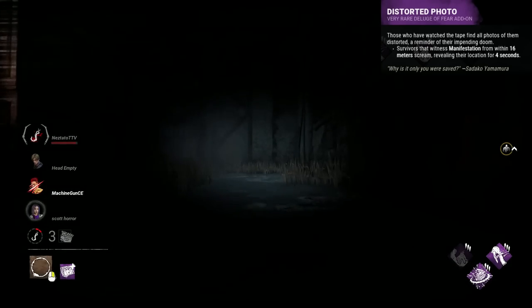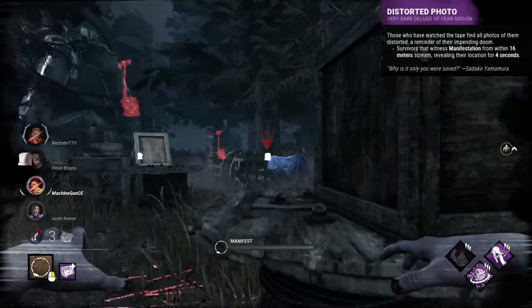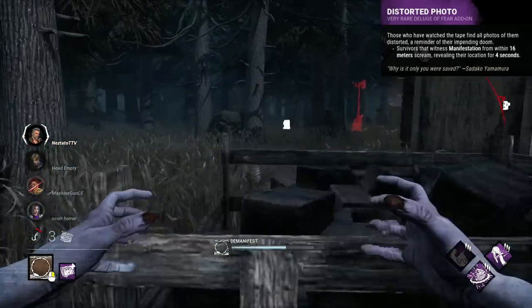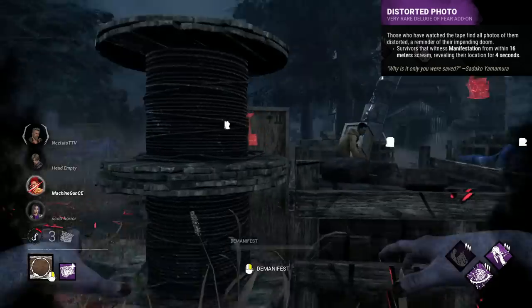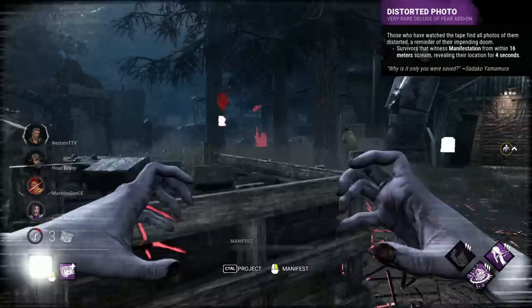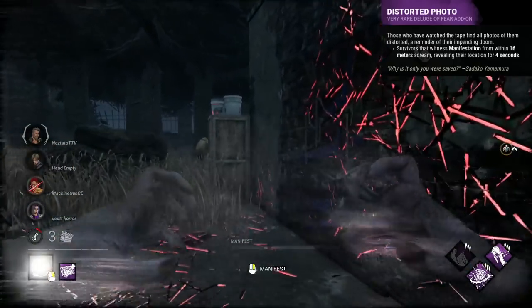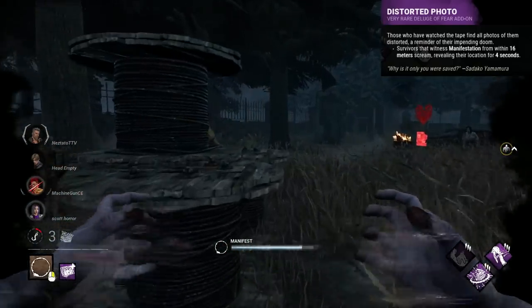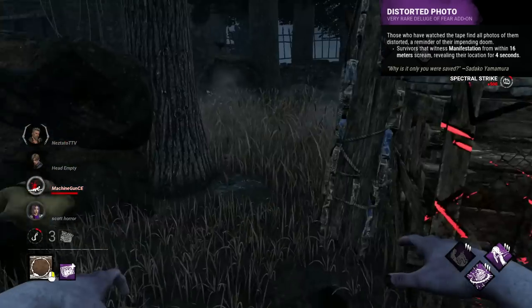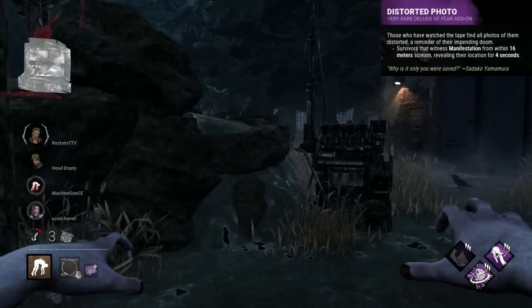Distorted Photo is a Sadako add-on that will make survivors scream, revealing them for 4 seconds, if the survivor sees you manifest within 16 metres of them. This is a purple, and has pretty much no application or usage. I got maybe one helpful thing out of this — when I was chasing someone, demanifested, and revealed a survivor I didn't know was there. But that was it. The rest of the times I just randomly made people scream mid-chase to literally no effect. This add-on is truly awful, particularly as it requires survivors to be looking at you. If it worked without that requirement, it might be okay as a yellow or something. But as is, it's just straight terrible.